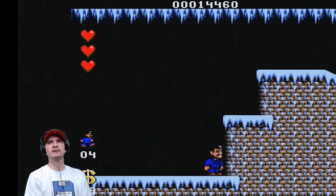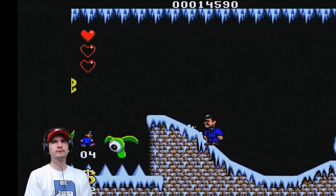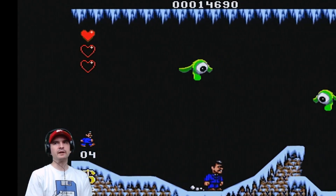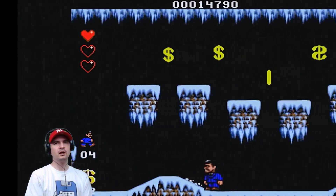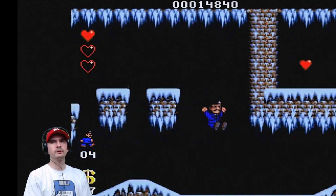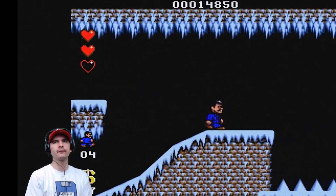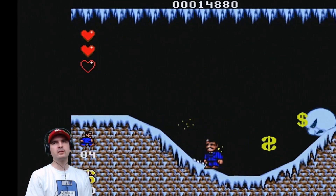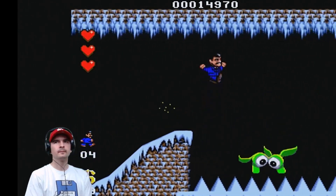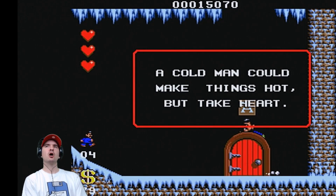We took a hit but we didn't lose a heart. We're very, very close to the boss. That was a bad move. Don't have to kill everything. With another heart. Small jump, drop. Survived — just. We're not far away from the boss. Still a few more enemies to contend with. Can I get another heart? Boom boom pow! Yes, this is brilliant! Best go ever. Hit the A — a cold man could make things hot. But take heart. Boss battle!